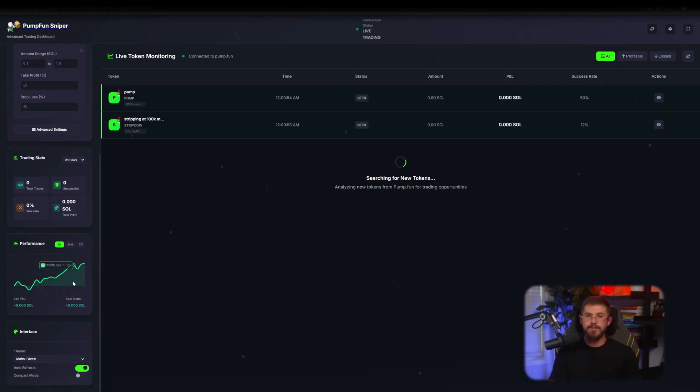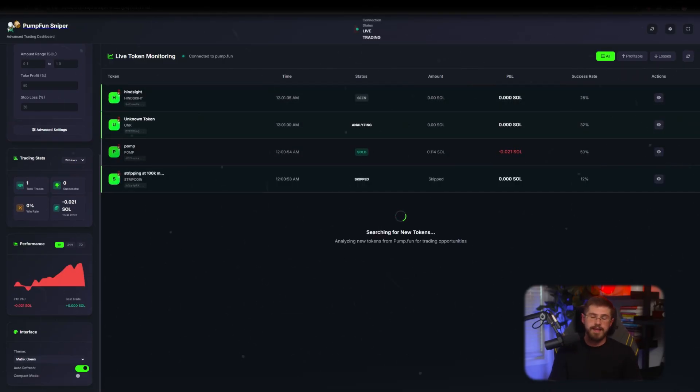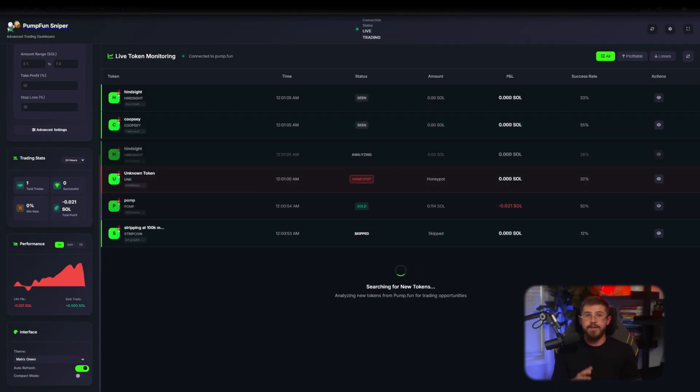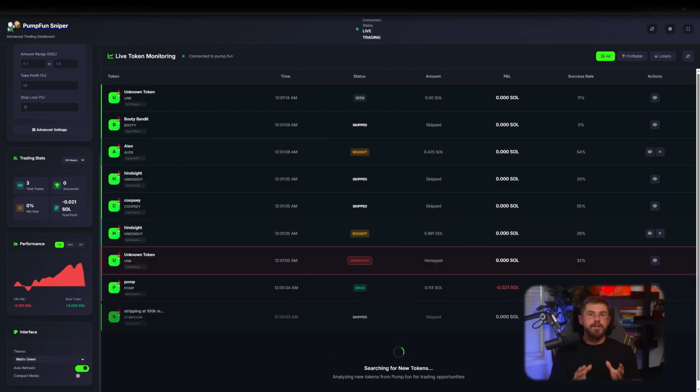Okay, let's launch. Click 'Launch Bot.' The first thing any user does is connect a Solana wallet — everything's standard here. Then choose your investment range: minimum and maximum per trade in SOL. I set min 0.1 SOL, max 1 SOL. This is handy — you can immediately apply risk management at the per-trade level.